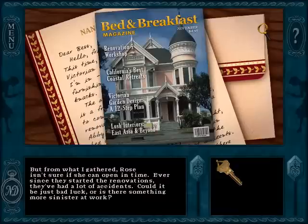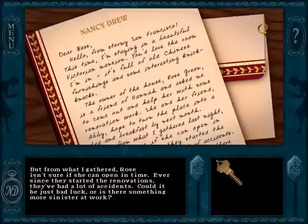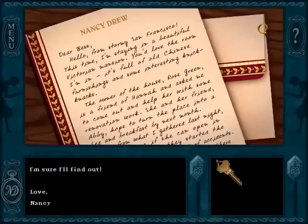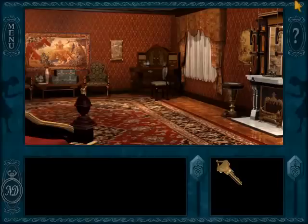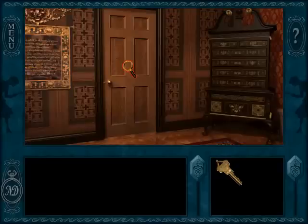Another problem with the puzzle: both wings are the exact same size and shape, but the upper wing must have the square while the bottom wing must have the parallelogram. You cannot switch the two wings, even though the pieces should technically fit the same way in both wings — they're the same size. So, bad puzzle right at the start of the game. Not a good sign.